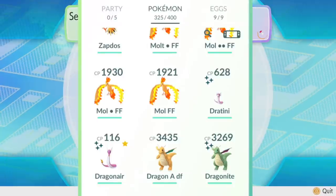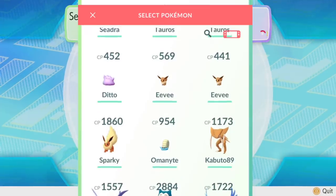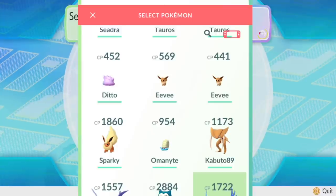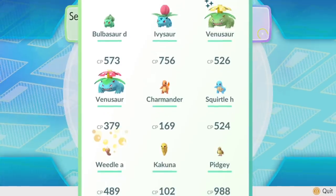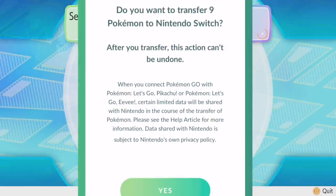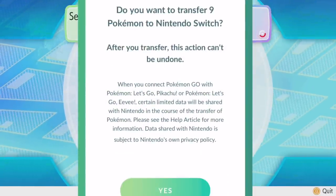Definitely want to transfer over that shiny Dragonite. Let's do one of each of the legendaries, the fossils, and let's throw some Alolan forms in there. You get a prompt saying: if you transfer them over, they're gonna be gone forever — are you sure you want to do that?